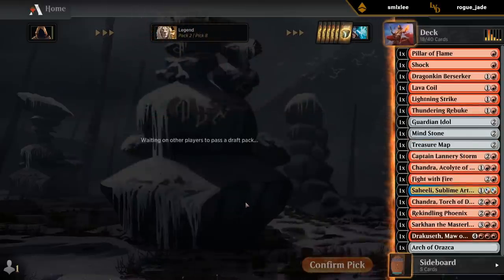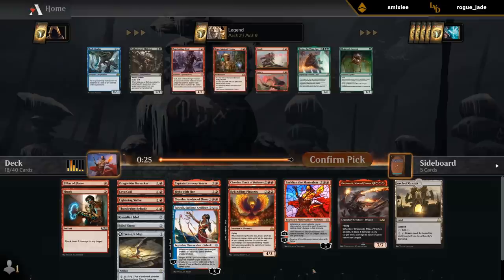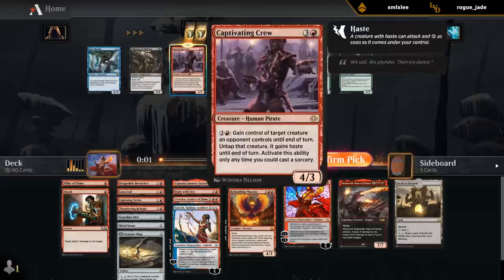Let's see if we can wheel one of those red Planeswalkers — either one of them would be fine. Ramping into Dracuseth might actually happen in this deck. Still don't love any of these. Captivating Crew is pretty mediocre, but it's playable if we need a four-drop. I'll take a Crew.